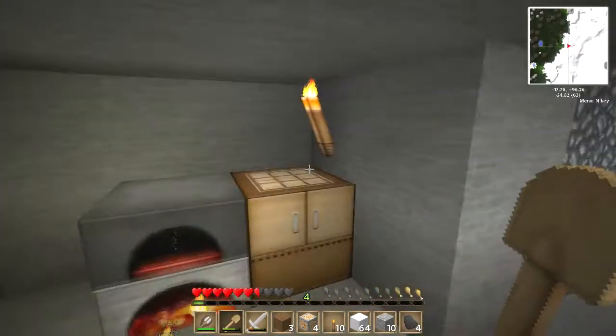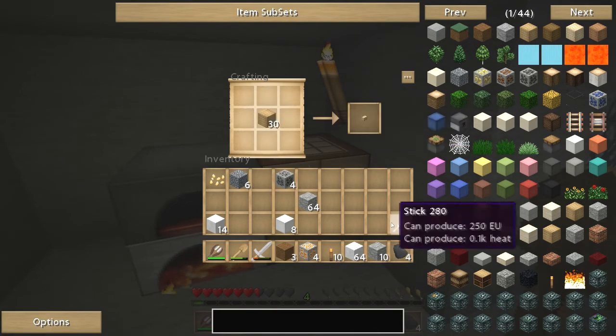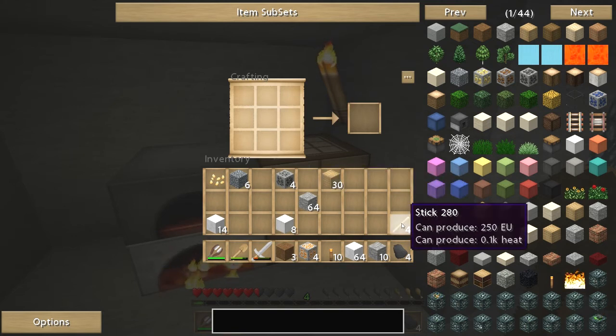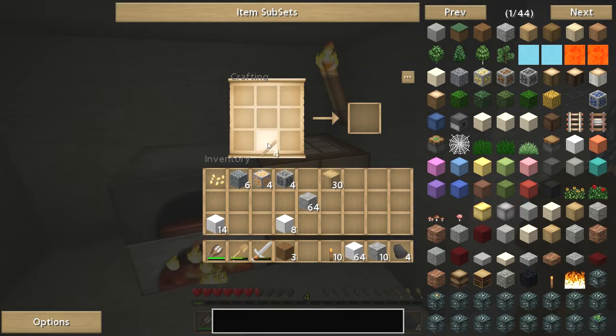We need some more sticks. We've got ten torches - we probably could do some more torches. Aluminium ore, we'll put that away in a bit, along with the copper ore. So let's make... we've got the iron. We got some iron last time.